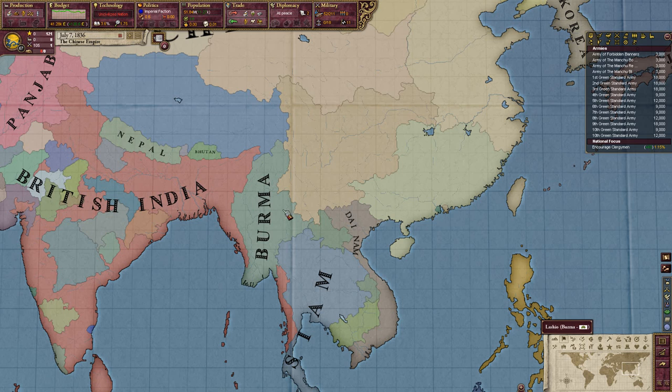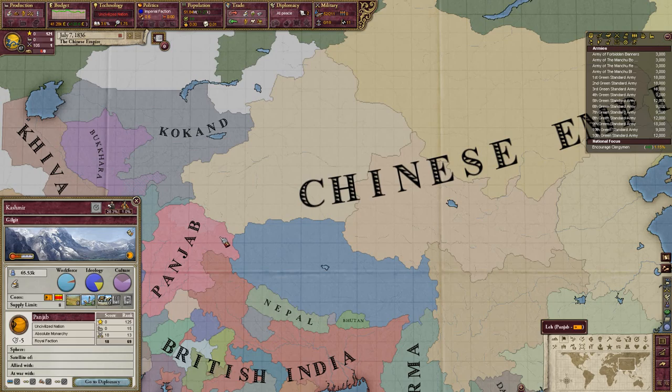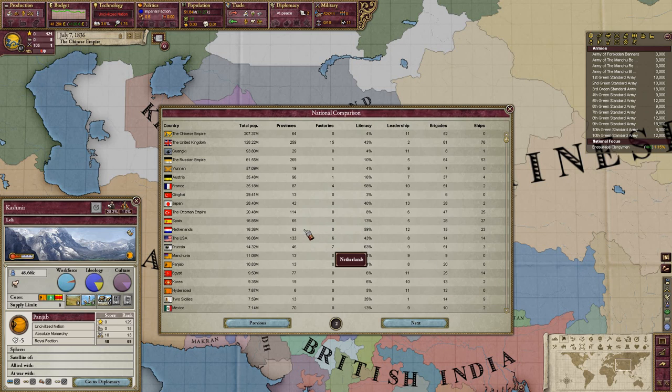I don't really need allies right now. What I need is to eventually just conquer the neighboring nations. Punjab — we can conquer them. Egypt's a bit far away, Korea is possible. Punjab and Siam are right there.